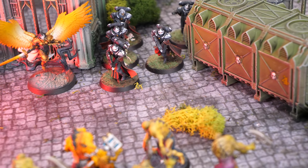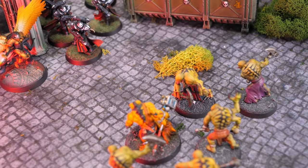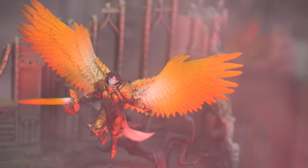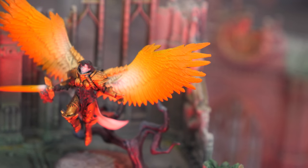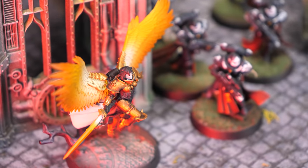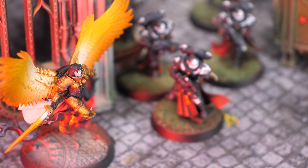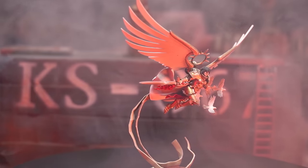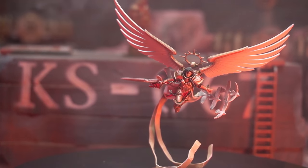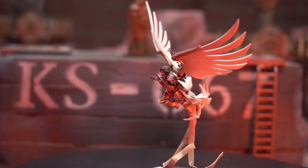She now simply has the Indomitable Belief warlord trait built in, which means she can still take it, but she's competing with slots such as cheaper canonesses and the Imagifier with the Book of St. Lucius, so this is a really big hit for her. In addition, going up to 200 points, she's now more expensive because the two Gemini are included as part of her squad. Including them in the unit I think is a good call, but at the cost of this really high price hike and also changing the way they actually get returned to the unit, I really think this is a miss here.